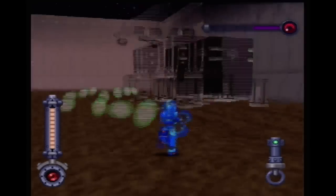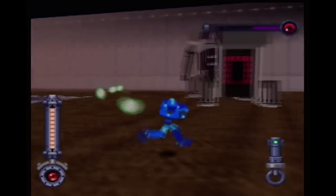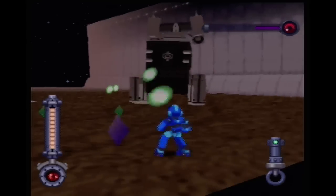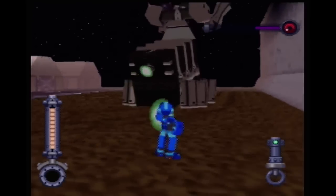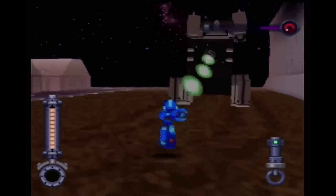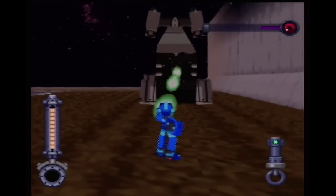He follows a set path - you can actually see it on the ground, you can see his footprints. He's apparently been doing this forever, like way before we even got here, so his path has been set into the soil. It is worth noting - you do have to kill every enemy to unlock the door though. The one guy I left way back there, I am going to have to go back there and kill it eventually.